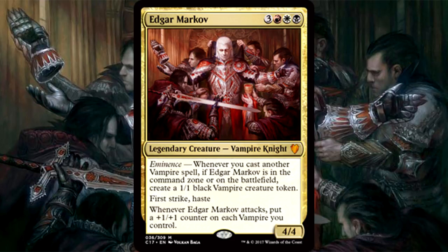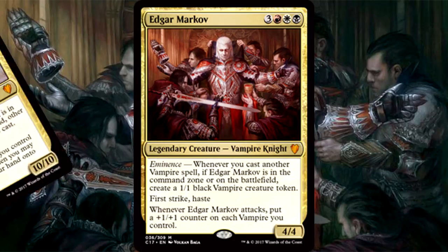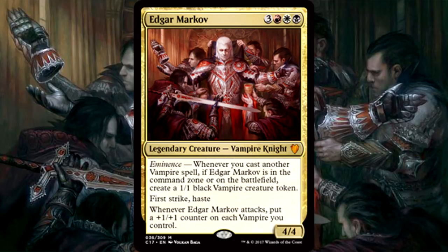Eminence: whenever you cast another vampire spell, if Edgar is in the command zone or on the battlefield, create a 1/1 black vampire creature token. Of all the Eminence commanders, Edgar is second to the Ur-Dragon as the most supportive for tribes. He doesn't have a cost for his Eminence trigger or his combat trigger, and both directly impact the power of vampires. This means the net for creating this deck is wide open — all Edgar cares about is more vampires, stronger vampires, all the vampires.